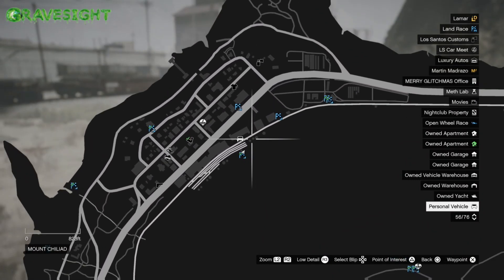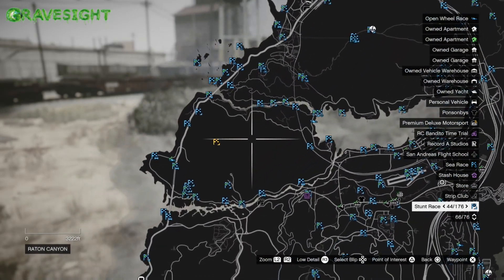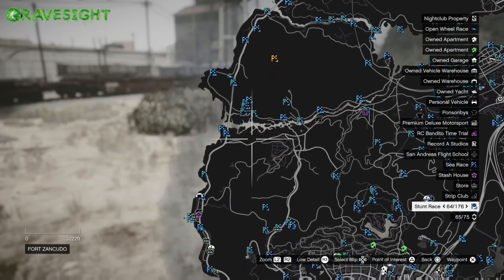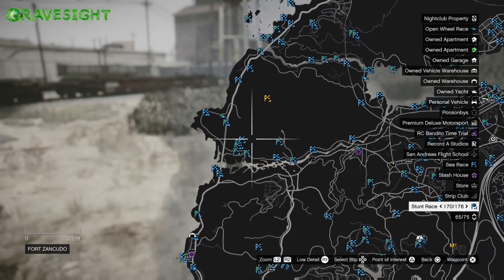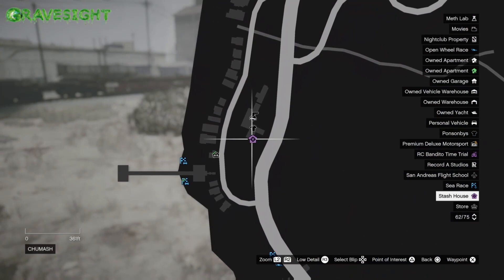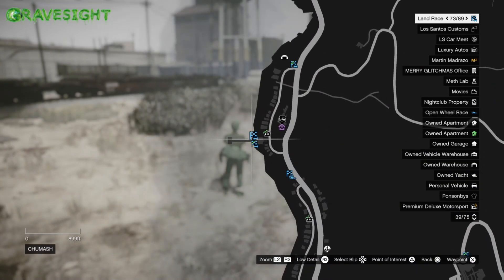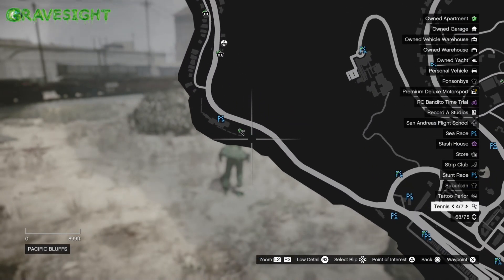You guys get the idea — you can travel around super far. Maybe you've got your facility out in the middle of nowhere but there's a race right next to it, or maybe you've got something going on at the nightclub — there always seems to be sell missions over there — or maybe you've got to go to your bunker and resupply it.